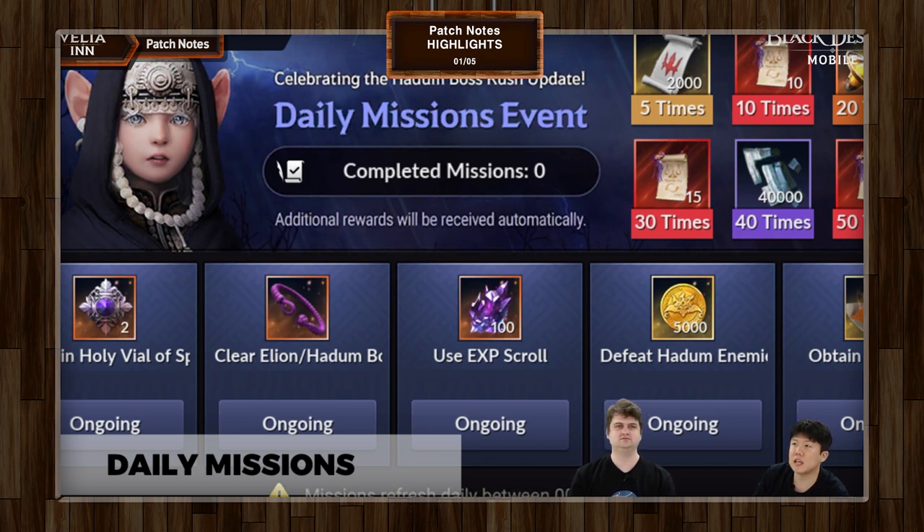The key point is that you'll eventually get stronger and eventually be able to get into Hadum Boss Rush even if you can't right now. What we're hoping you'll do is take advantage of these events and collect a lot of Shadow Knots in the meantime, so that when you are ready, you'll have a stockpile to use right away. Clear some Boss Rush every single day and get those Shadow Knots.